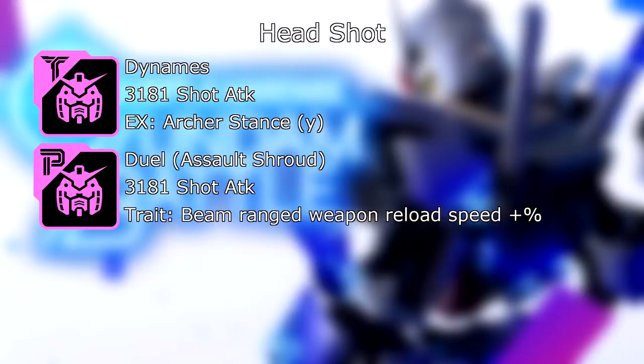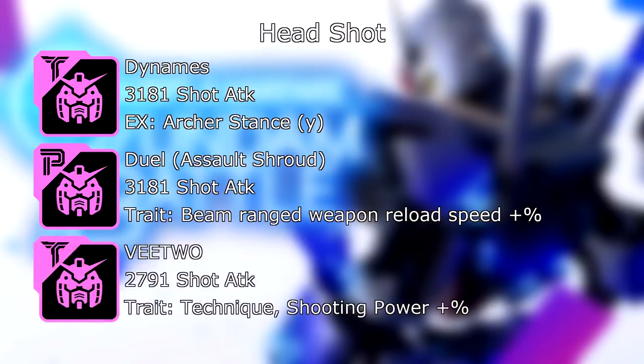Next up is the head slot for shot builds. We have the Dynamese head: 3,181 shot attack, and its EX skill is Archer Stance Gamma. Then we have the Dual Assault Shroud head: 3,181 shot attack, and its trait — Beam Ranged Weapon Reload Speed gets increased by a percent — it may be useful for some, not for others. And our last head is the V2: 2,791 shot attack, and its trait, if your machine is technique attributed, your shooting power is boosted by a percent.